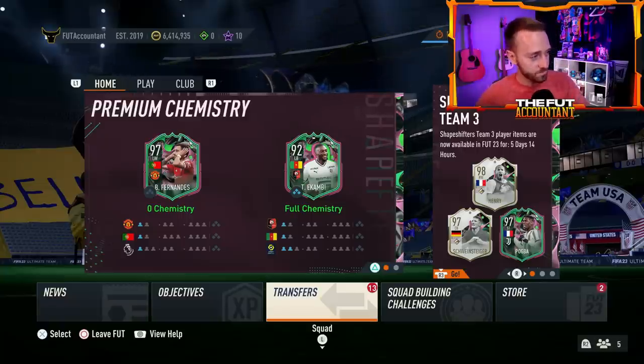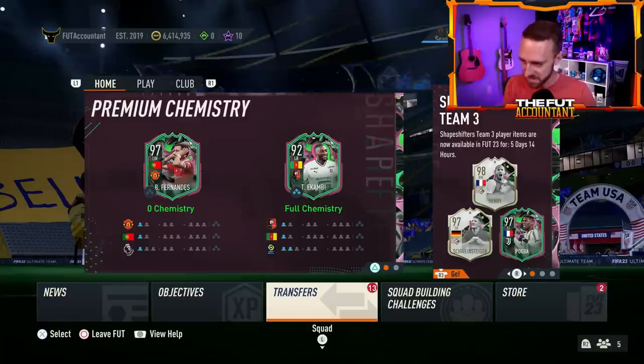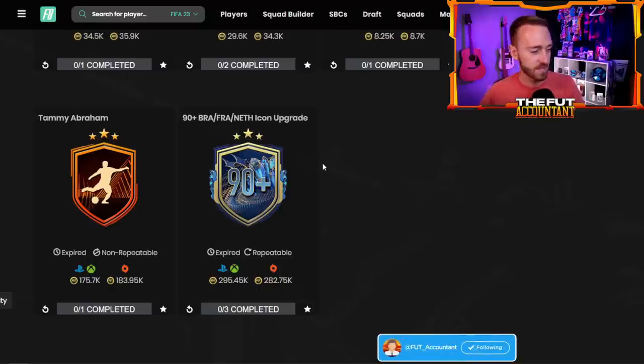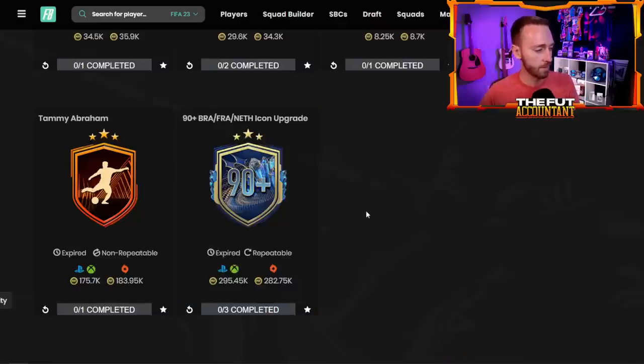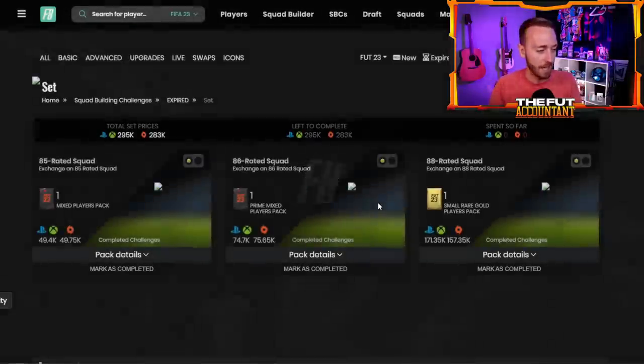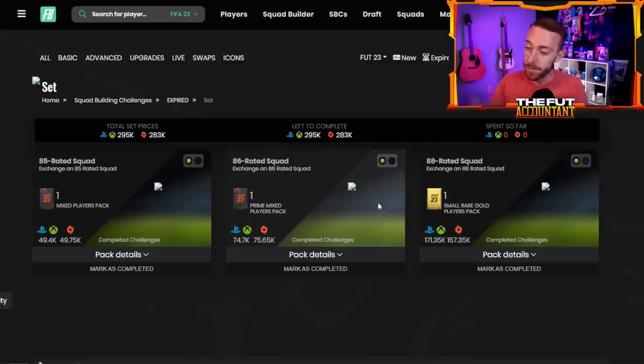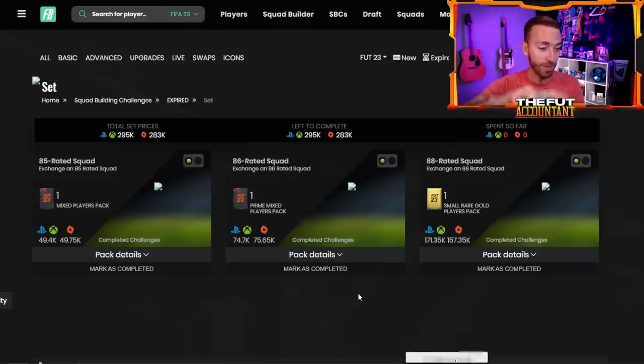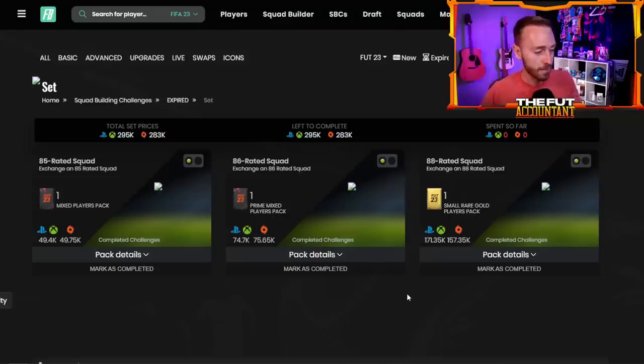Let's talk about Sunday content today and hopefully a really good icon SBC. I want to look at the icon SBC I'm hoping for — will we see the return of the 90-plus Brazil, France, Dutch icon upgrade pack? This one was released a couple of weeks ago during end of Team of the Season. It was a banger — 300,000 coins to complete, you could only do it once. I was really hoping it would come back last week but instead we got the 90-plus player pick again.